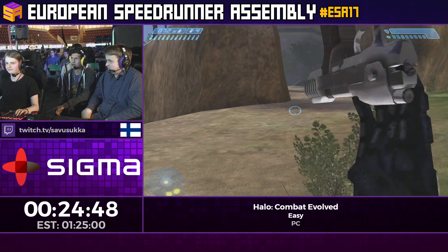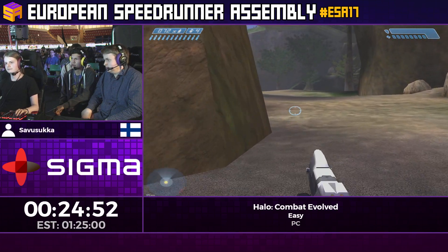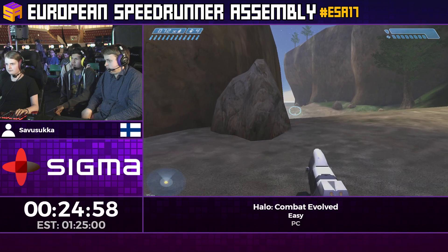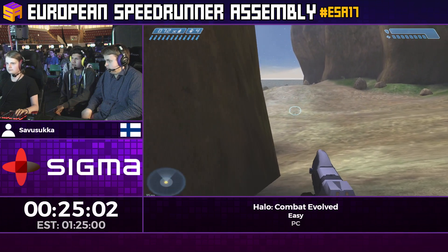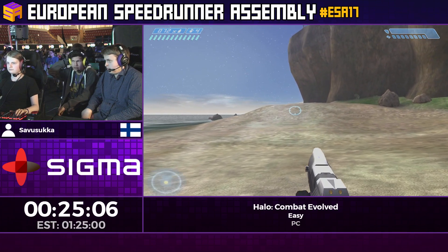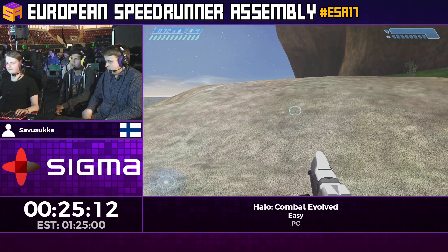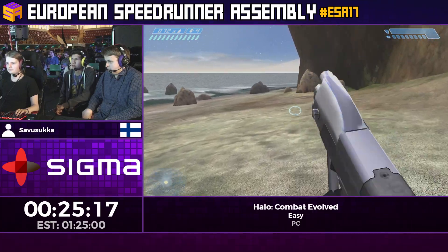We're not actually going to go fight those enemies — we're going to go this way and find a Warthog somewhere on the beach. This level is really cool and is going to have a lot of tricks in quick succession. He's going to drop all the way down to the Silent Cartographer and pick up the map, but in a pretty interesting way.